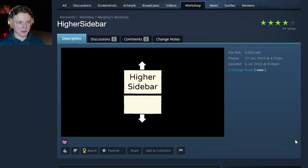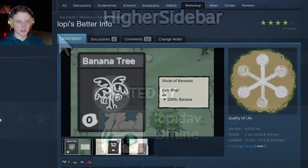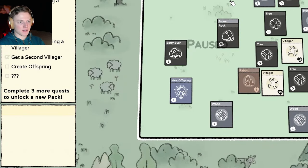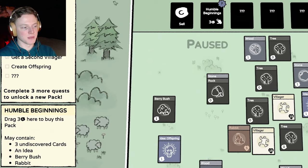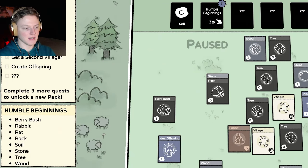The first two mods I want to talk about are the Higher Sidebar mod, made by Mark Moss, and the Lopi's Better Info mod, made by Lopiduff. The first mod is very simple — it will increase the max height the box on the bottom left can take. When you see a lot of info, for example when you go to the humble beginning spec, you can see that not all of the information is displayed at once. However, this mod will increase the box size so that you can see everything at once, which is really, really nice.